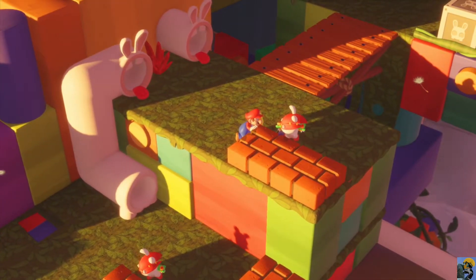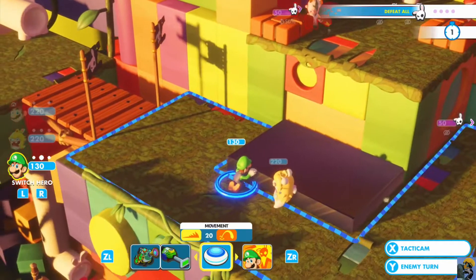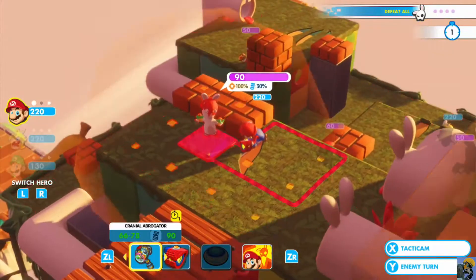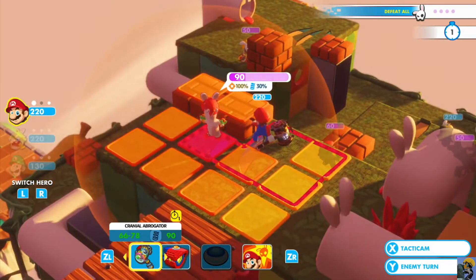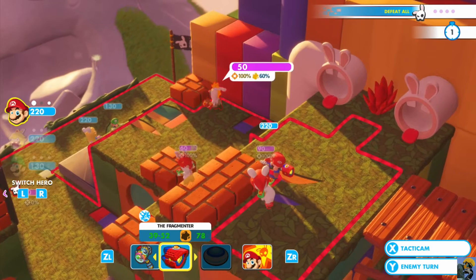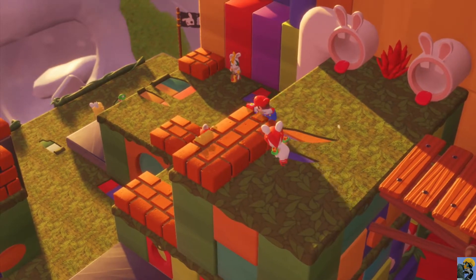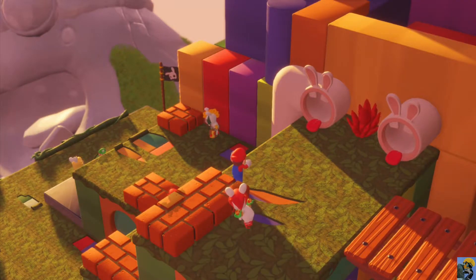Boom. Alright. And then from here, we can take some shots. We can almost completely annihilate this dude with the hammer. So that's a thing. Or we could shoot this guy or this guy. And I think, even though Mario is going to get hit, I want to just bash into this guy. And we're going to turn on Hero's Sight for sure.